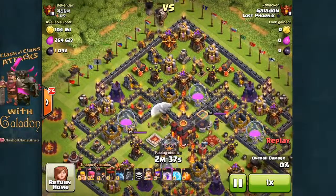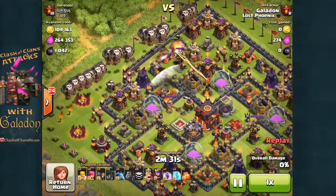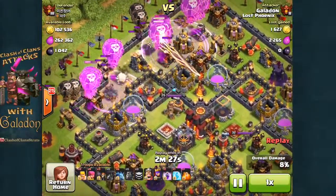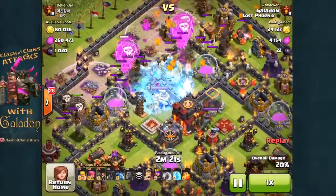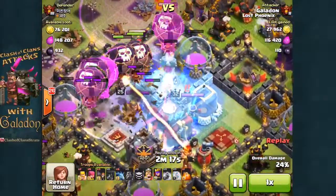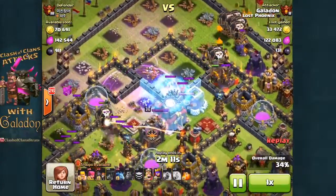Moving right along to my next attack — slightly higher level heroes but a single target inferno. I go right at one of the air sweepers, figuring the freeze spell should work out well, ideally catching the expo, air sweeper, and inferno tower all in one shot. The first freeze spell goes down and I just nailed it — very happy with where that freeze lands. The balloons are moving in using the rage spells, and the third rage spell goes down. That freeze spell lasts almost all the way until the inferno tower and air sweeper are down.